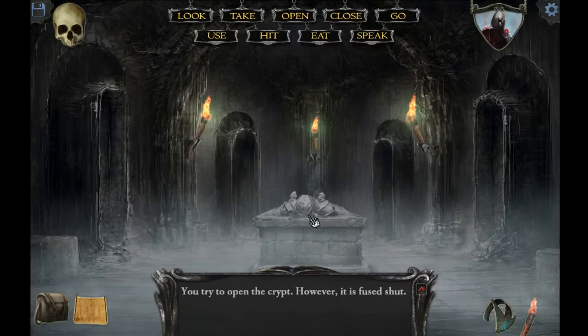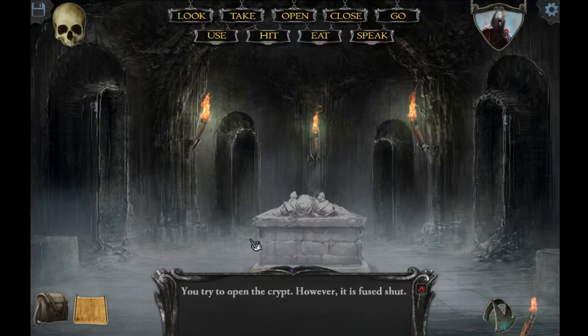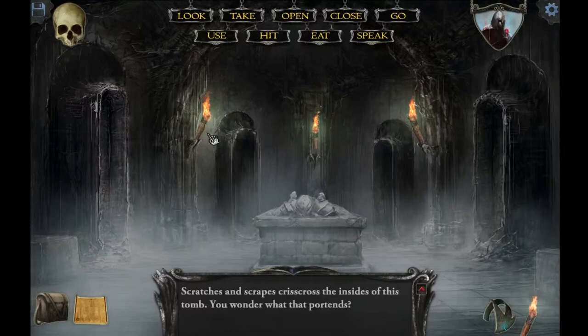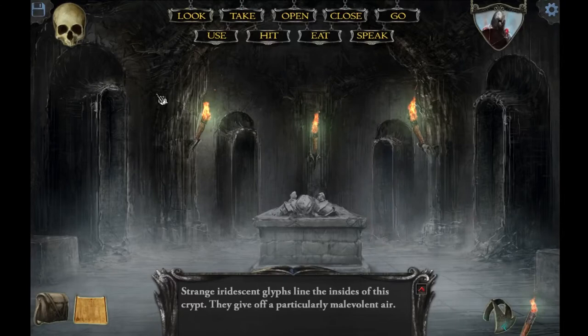Can I open this one right here? You can try to open the crypt, however it's fused shut. Guess I can't do that. Maybe there's nothing else in here. Scratches and scrapes crisscross the insides of this tomb. You wonder what that portends. Maybe someone was stuck in there? Possibly.